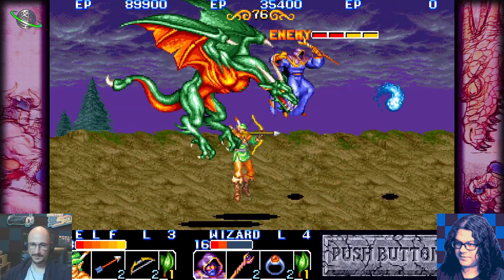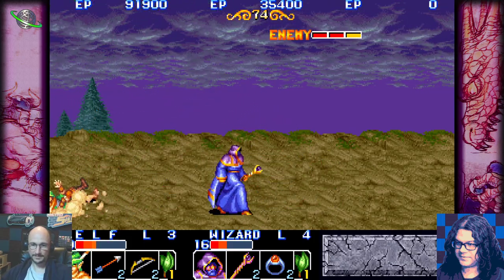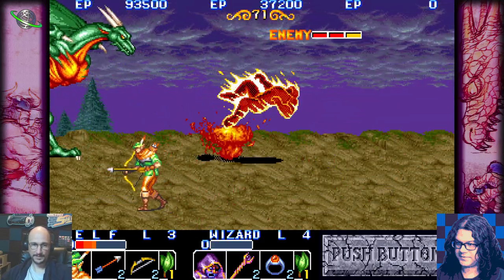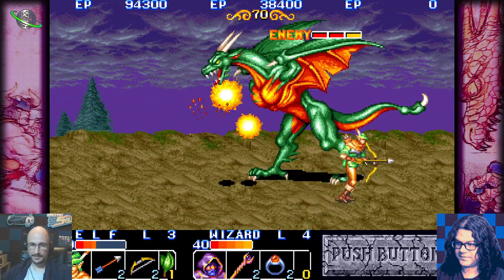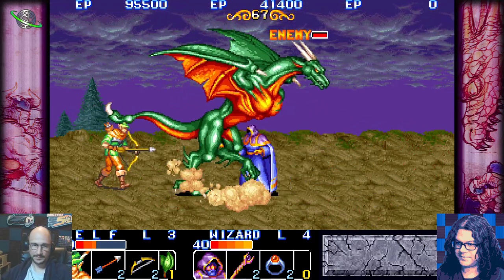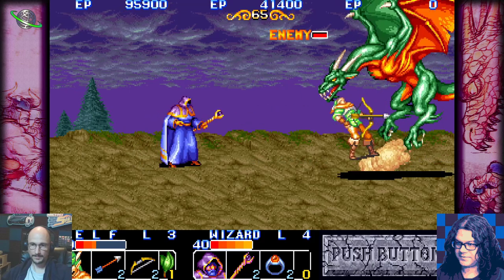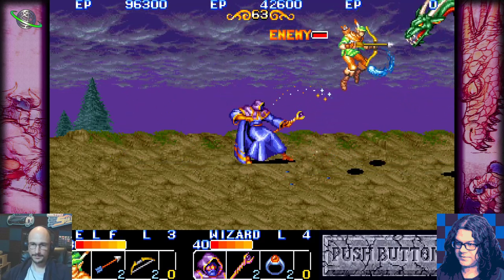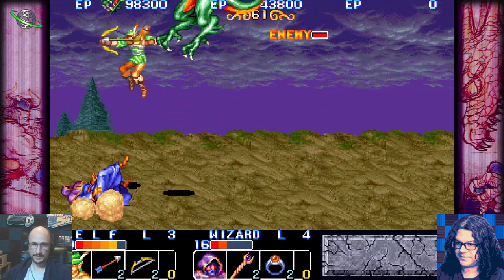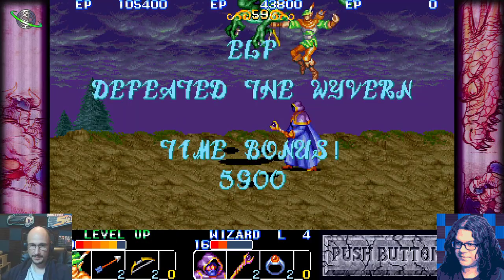I hit the thing while the dragon was off screen — not the best strategy. Definitely going through a lot of lives not having played this before. I did read in the playthrough guide that there are moves you cannot block — probably things like fire and magical attacks. From what I remember in the other games in this bundle, I think it just gives you unlimited lives.